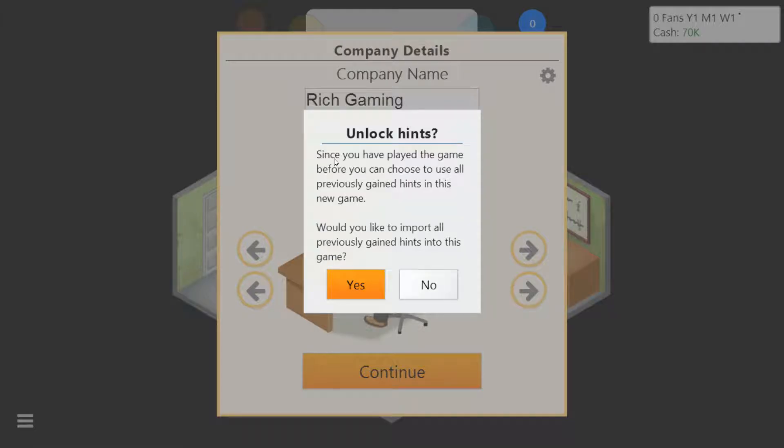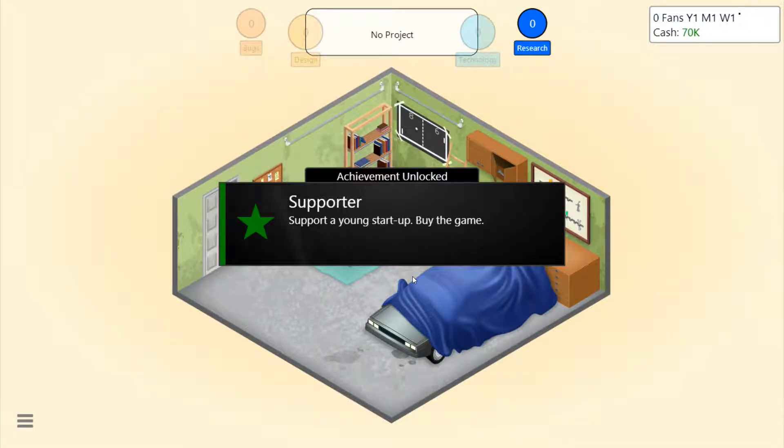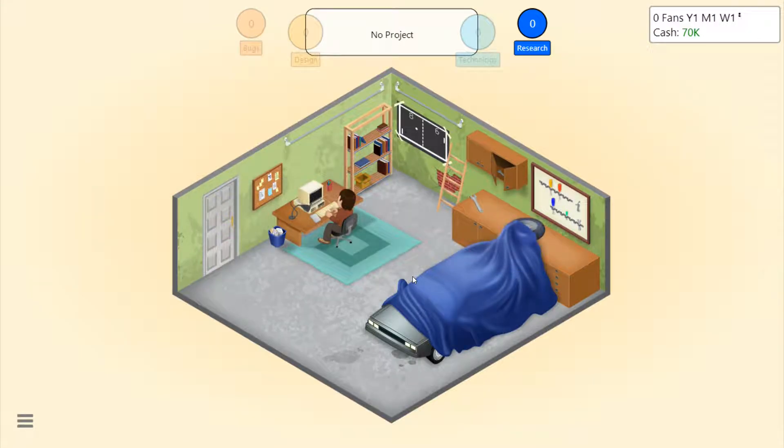Since you played this game before, you could choose all the previous game hints in the new game. Would you like to put all previous game hints in the new game? No, because I want this to be a new start — support a young startup. I got an achievement I've already gotten before.